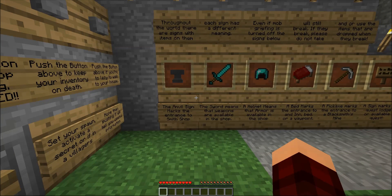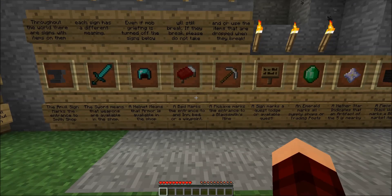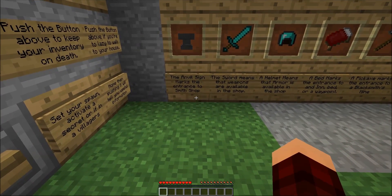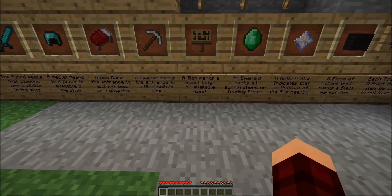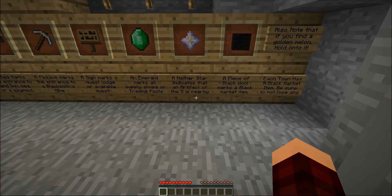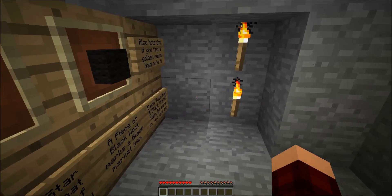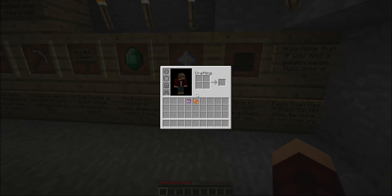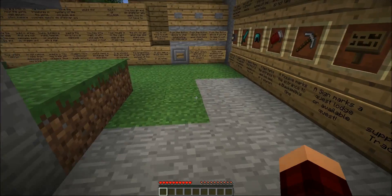Throughout the world there are signs with items on them. Each sign has a different meaning. Even if mob griefing is turned off, the signs below will still break — if they break, please do not take or use the items that are dropped. The anvil sign marks the entrance to a smith's shop. The sword means weapons are available. The helmet means armor is available. An emerald marks supply shops or trading posts. A nether star indicates an artifact of the Five is nearby. A piece of black wool marks a black market item. Also, if you find a golden melon, hold onto it — each town has a black market item. A glistening melon is something special, not sure what that means yet.